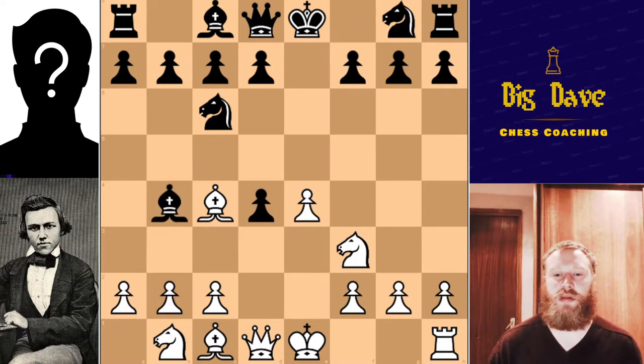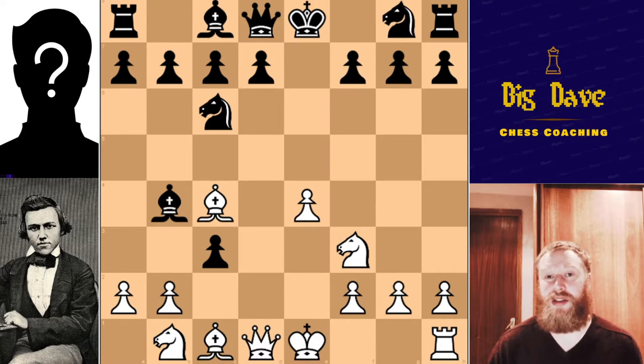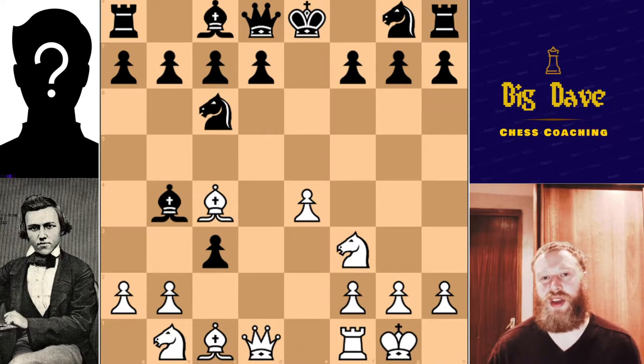Black continues with bishop to b4, check. And Morphy can calmly play pawn to c3, blocking the check and attacking the bishop. When we have captures, Morphy, again, rather than recapturing, continues developing — he castles his king. He's just interested in getting everything finished in development as quickly as possible, and then he can begin his attacking play. And that's a really important lesson we can learn from this great master.